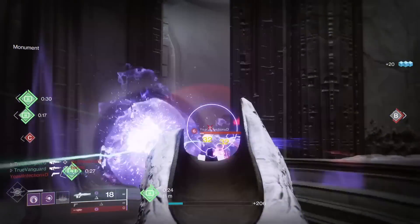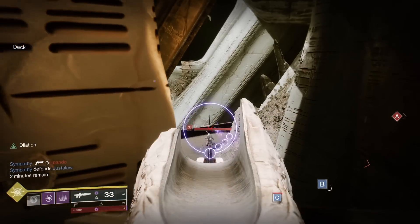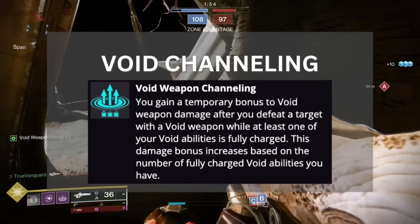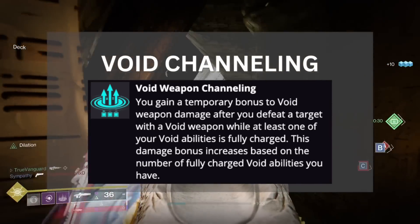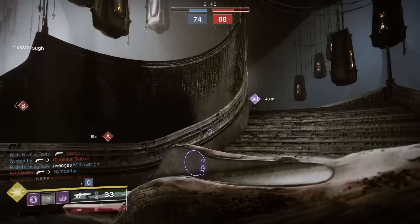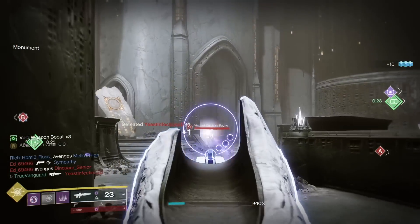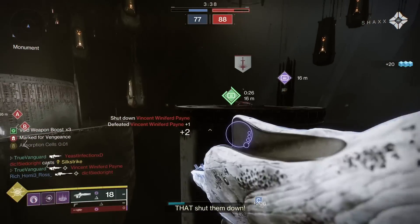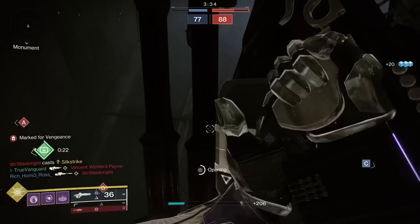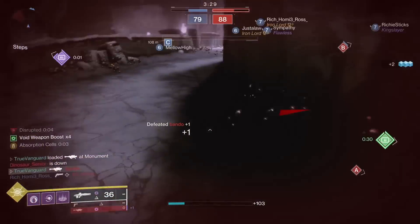Let's start with the artifact mods. First, in the last column of the artifact, we've got the mod Void Channeling. As a Voidwalker main, I immediately started thinking dirty thoughts the second I saw this mod. This is going to give you a damage buff to your void weapons whenever you get a void weapon final blow — think Rampage, but specifically for any void weapons. The amount of stacks you get depends on how many abilities you have actively cooled down. The more stacks you have, the more damage you do.